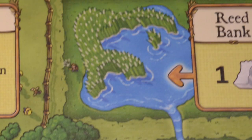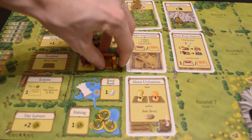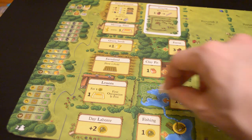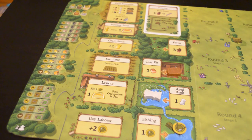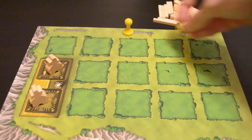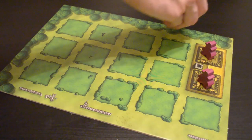Any action spaces with an arrow symbol indicate that they are accumulation spaces. If you place a worker on an accumulation space, you'll take all the resources there. At the beginning of each round, you'll add the number of resources indicated. Randomly choose a starting player and hand them the yellow starting player token. This player will receive 2 food at the beginning of the game; all other players will receive 3 food.